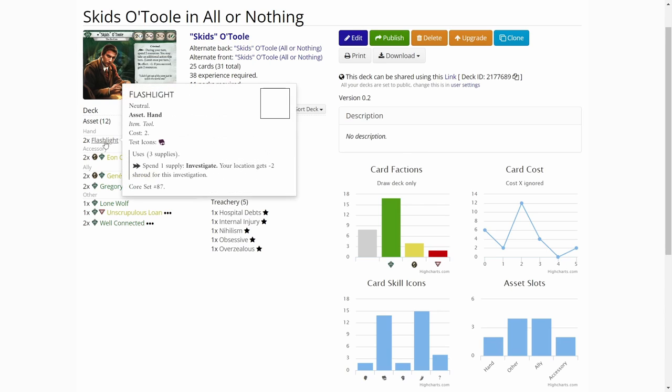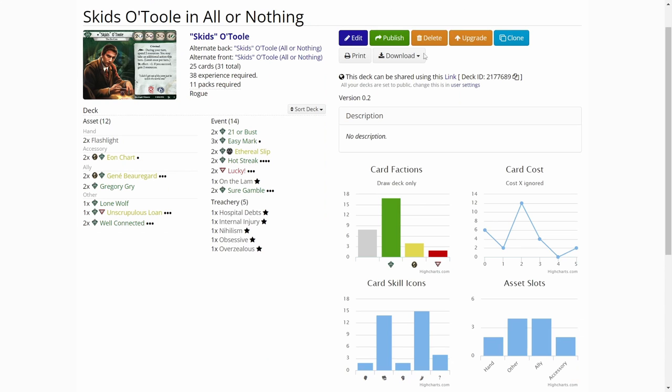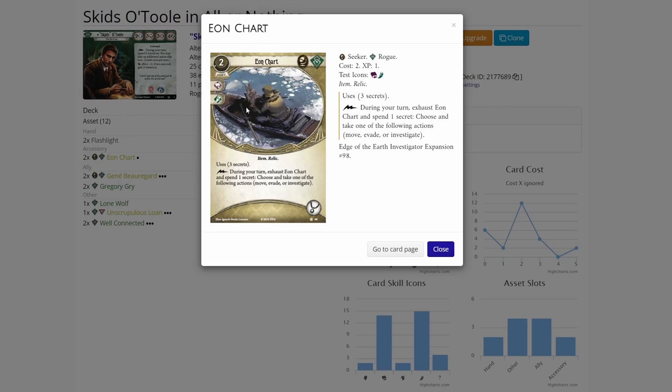I went pretty event heavy, with 14 events in the 25 card deck, and I've used 38 experience, so there are four basic weaknesses in the deck. For getting some clues I added two flashlights. I was debating on putting the lockpicks, but I think the flashlight is good enough and I didn't want to add the experience version. Then we have Eon Chart — a really powerful card.